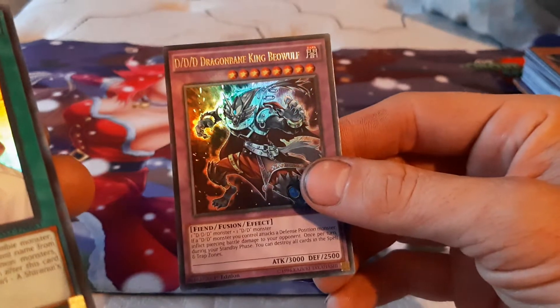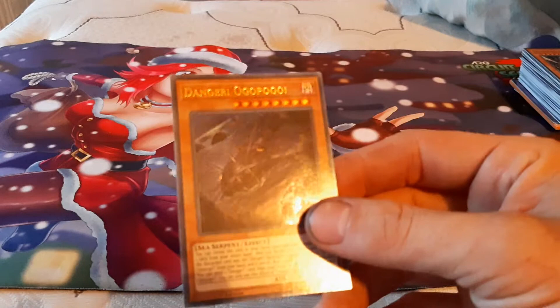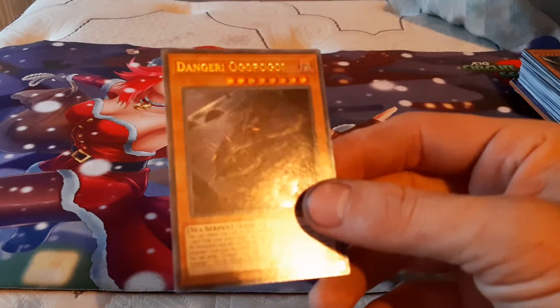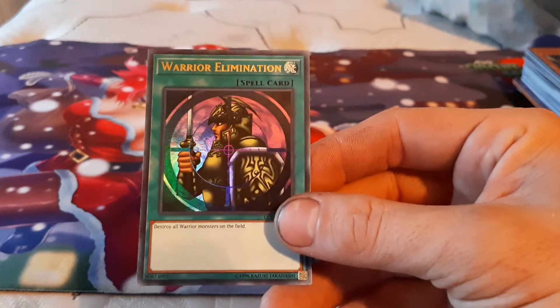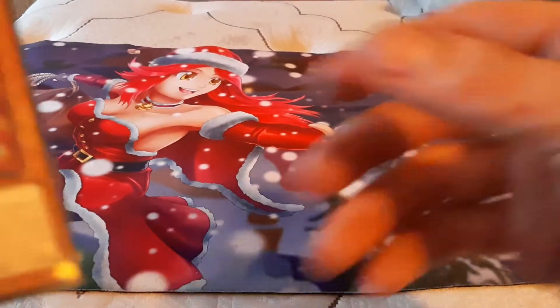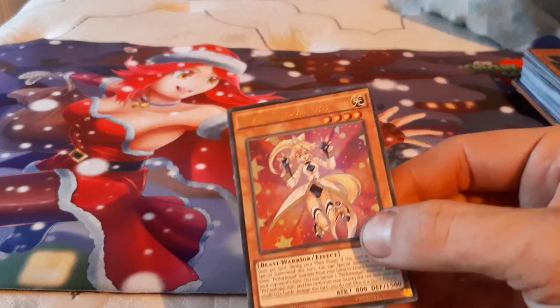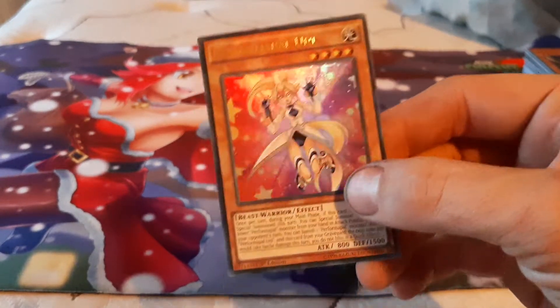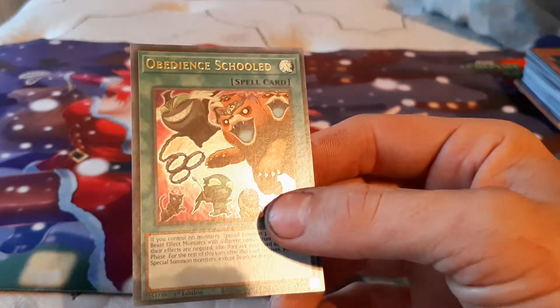We got Triple D, Dragonbane King Beowulf. We've got Ghost Meets Girl, a Shiranui story. We got Danger, Ogopogo — pretty cool looking card right there. Got an older card, Warrior Eliminator — destroy all warriors on the field. Although she's damaged, we've got a Performa Pal Uni. Look at how cute and playful that card is. We've got Obedience Schooled.